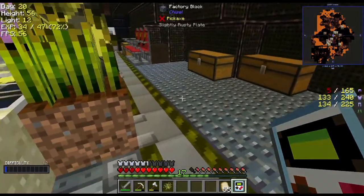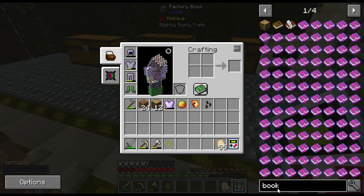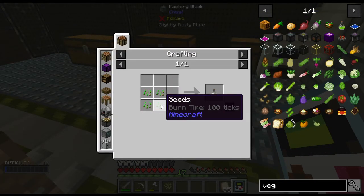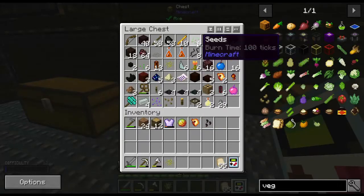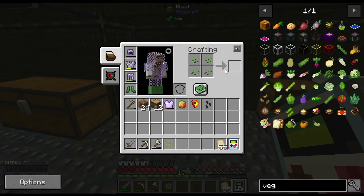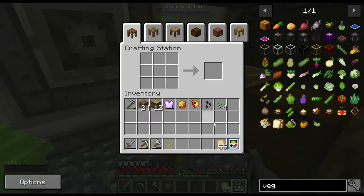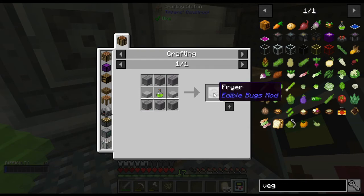First things first, we're going to make the fryer. First thing I need is vegetable oil, which is made with seeds — oh, I can do it with seeds, I didn't know that. I think I have my seeds in here. Vegetable oil — is this a shape crafting one? Yeah, there we go, so there's vegetable oil.